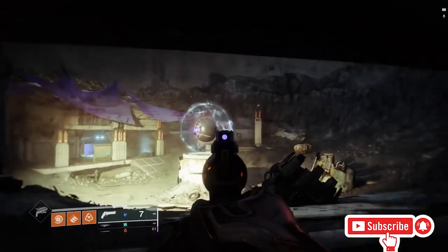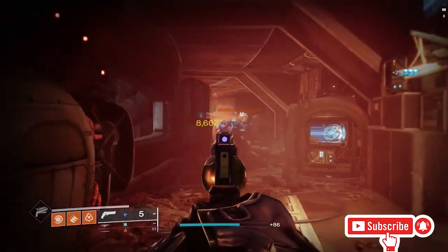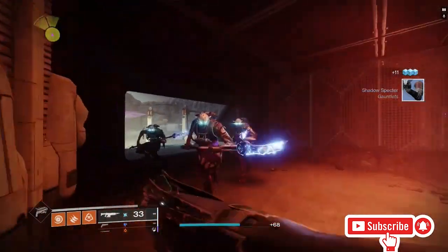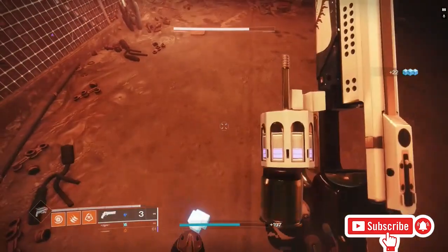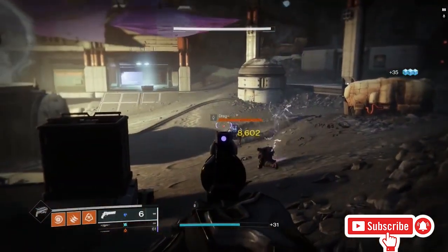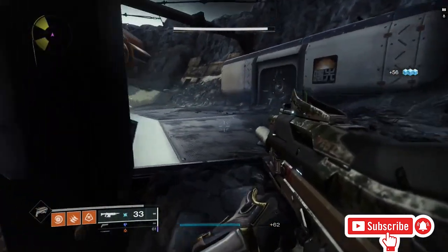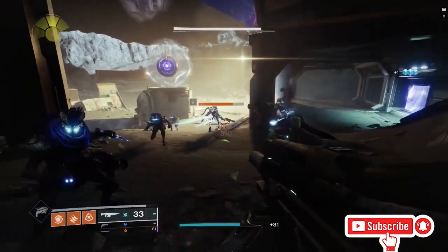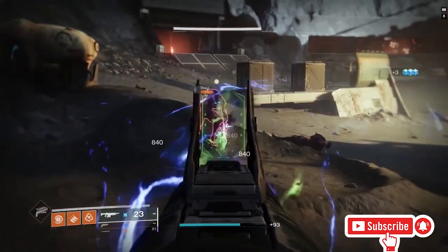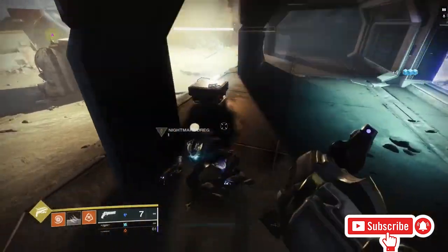You can see the boss in the next room, but to damage it you have to kill the nightmares first — otherwise it's immune. Coming through here dropped me some armor, which is nice. The armor for today's lost sector is the arms, I'm pretty sure — I'll confirm at the end of the video. Whatever the gear is, it'll be shown in the thumbnail.